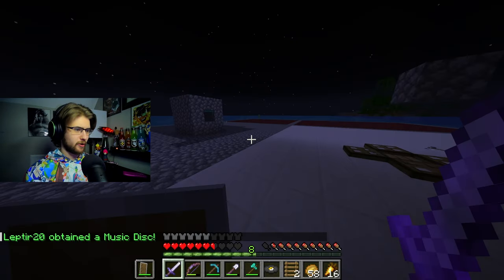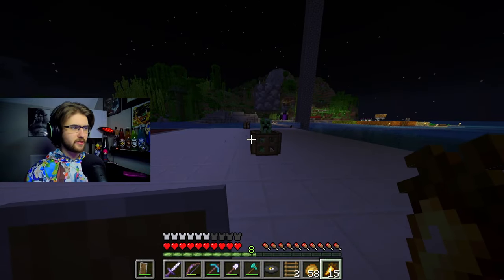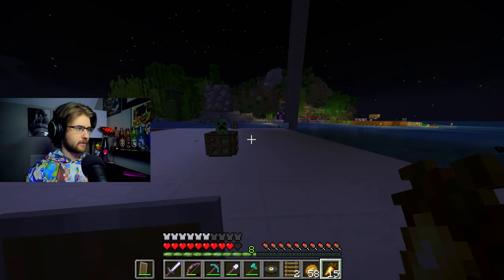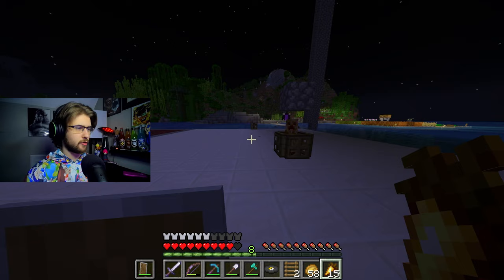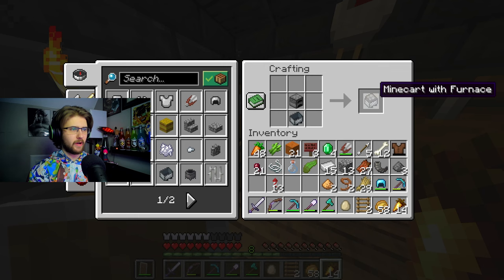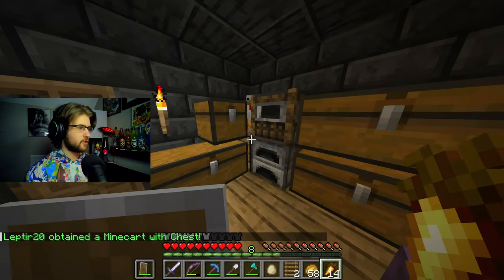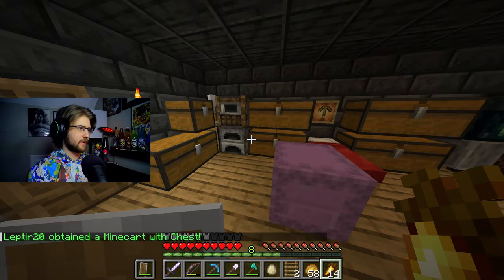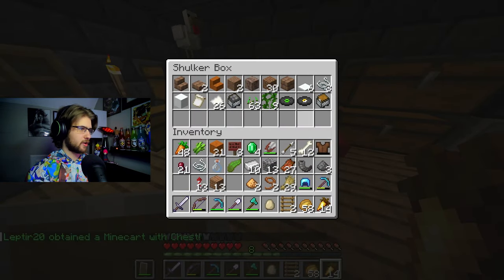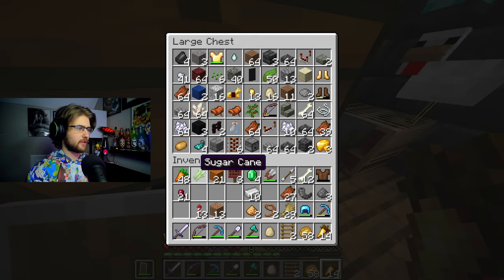Look at that - our trap worked! We got our first music disc. Let's try to get a second one - come here Mr. Creeper. I have to stand a little to the left or right of the creeper because when the skeleton shoots it angles a bit. I think that one's 'Cat' if I'm not mistaken - yeah, there you go! I still think the furnace minecart is one of the most useless items ever in Minecraft. The only two minecarts that really get used are the minecart with a chest and minecart with a hopper.